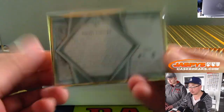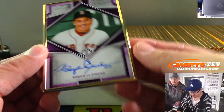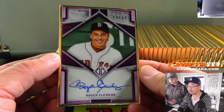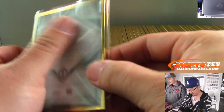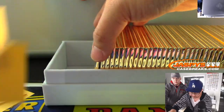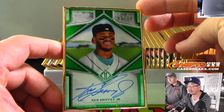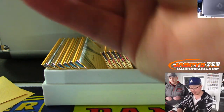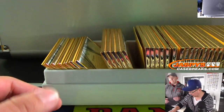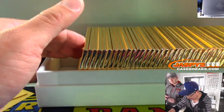On this side — Roger Clemens, three out of ten. On this side — Ken Griffey Jr., two out of fifteen. That green looks really nice, the foil looks really cool against the gold.